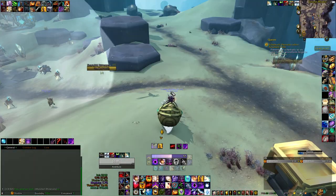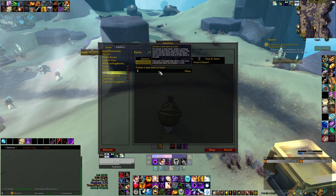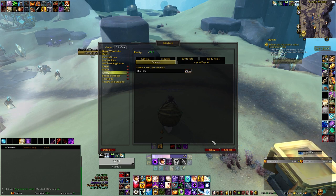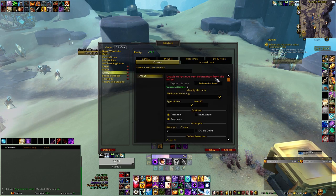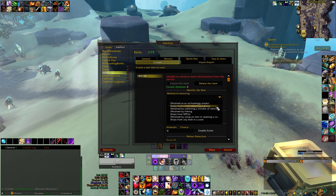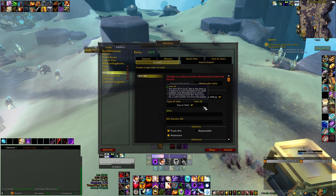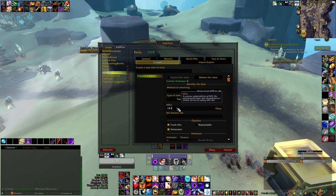If you want you can also track your attempts with the add-on RareTracker. You can manually add the ID of the lattice and the ID of the NPCs, the Viparites. You can find the IDs from the URL of the specific NPC on Wowhead — it's the number next to the NPC name.